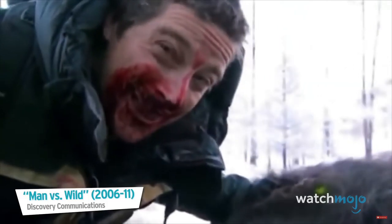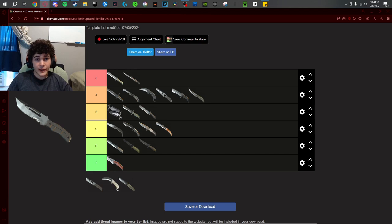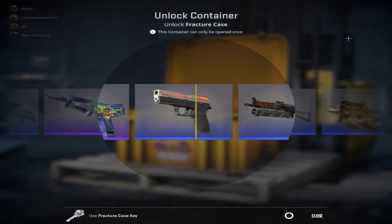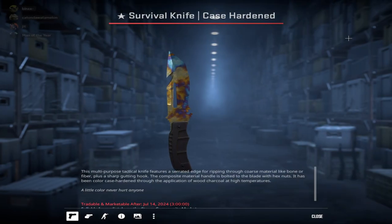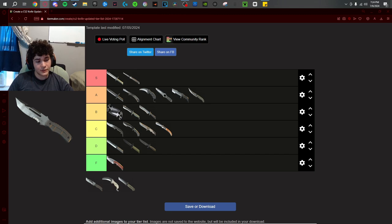Survival knife — fun fact, I unboxed one two days ago. The Fractal case also has Nomad, Paracord, Navaja in it. My reaction wasn't great. When it comes to the survival knife, I don't really like it, I don't really like how it looks. The rare inspect is worse than the basic inspect. The rare pullout is sick, but that's the only really good thing about it. It doesn't have good finishes. I think this is a D tier knife. The biggest question is do I put it above or below the Paracord? I think I'd rather take a Paracord knife. I'm not a big survival knife fan.